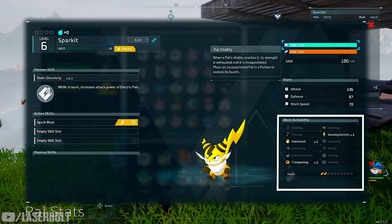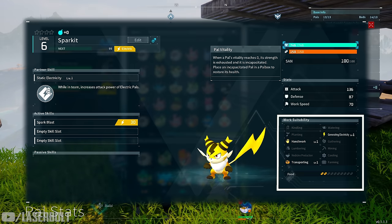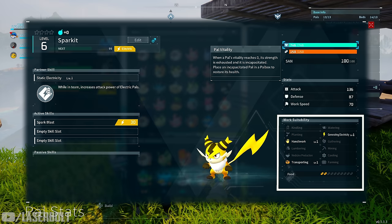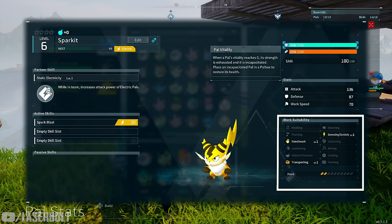Handiwork is very important — you want plenty of pals that do handiwork because it handles crafting at work benches like building bullets, arrows, crossbows, armor, and gear. You can't stay at the bench all day, so pals with handiwork do the heavy lifting. Lumbering covers pals that collect lumber from your lumbering plant.